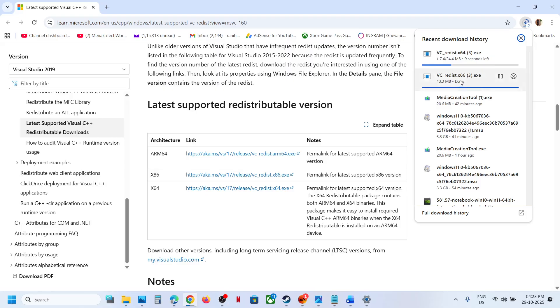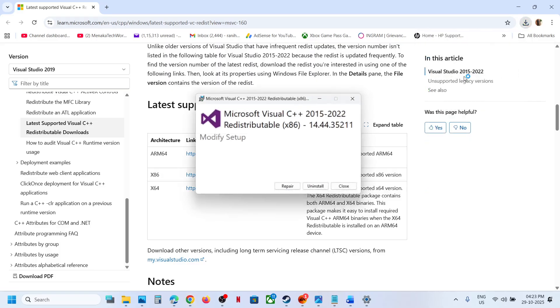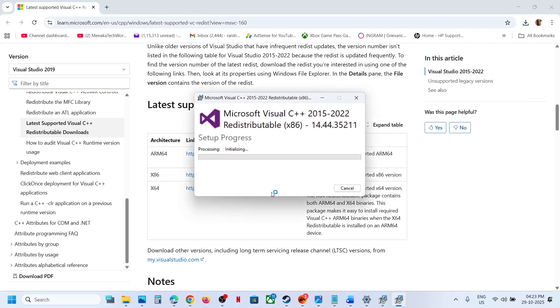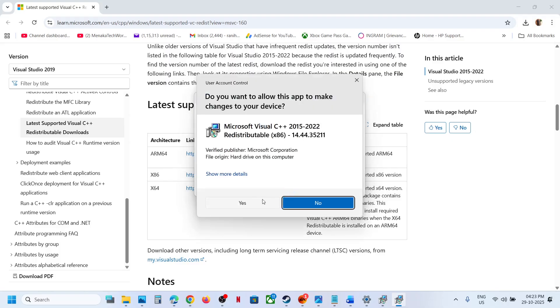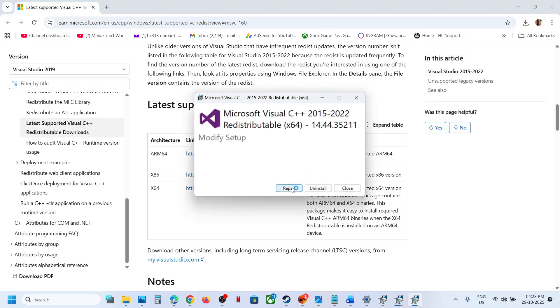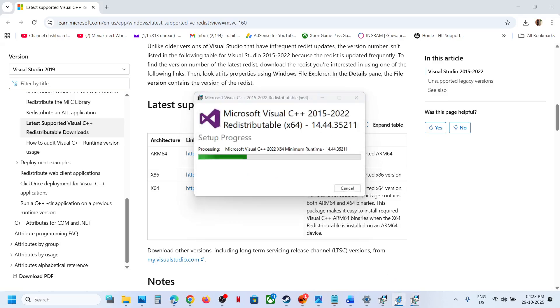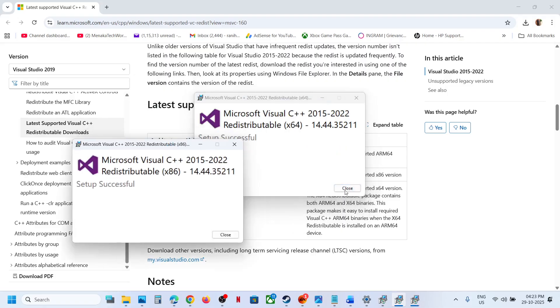Run both x86 and x64. Click on it. Now if you see the repair option, click on repair. If you see the install button, hit install. In my case I see the repair option. If you see install, hit install, click yes to allow, and run the x64 file as well. Again, if you see repair click on repair; if you see the install button, hit install and let the installation complete. Make sure both files are installed.